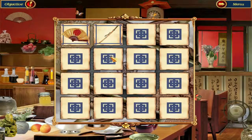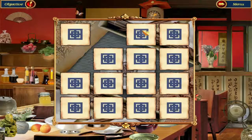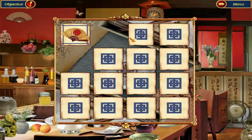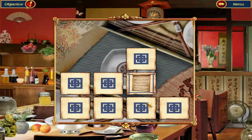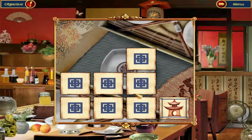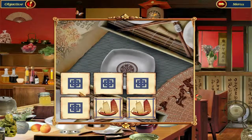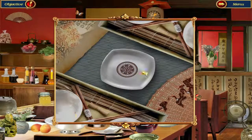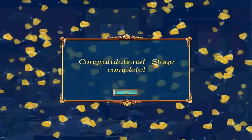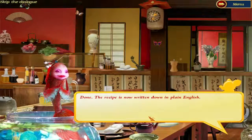I am matching. Got the swords, the fans, the statue, and yin-yang. The boats, scrolls and umbrellas. Done — the recipe is now written down in plain English.